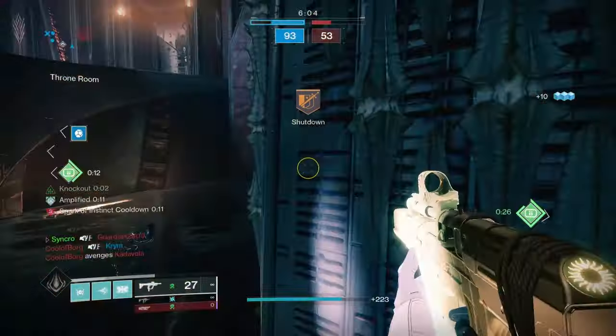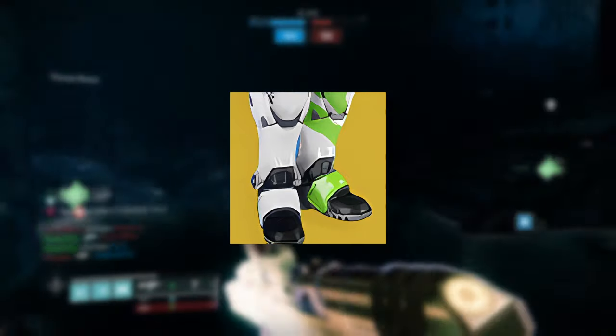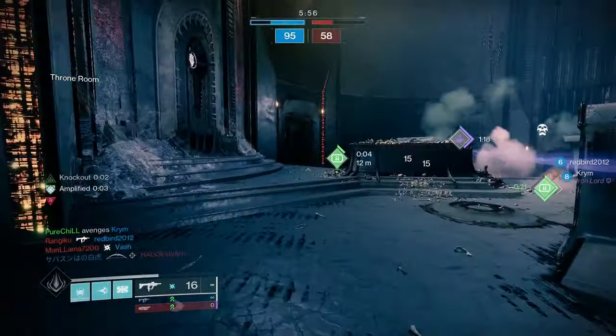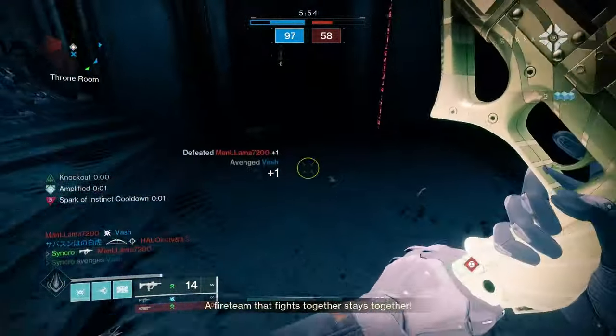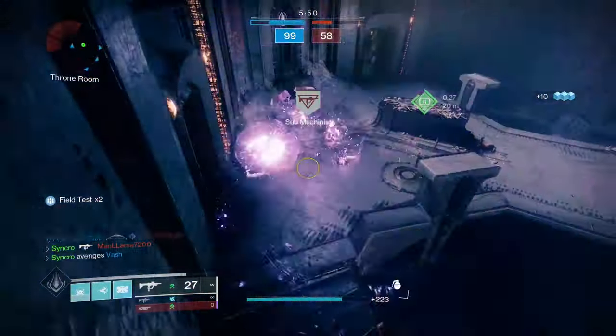Let's talk exotics. First, you can't ever go wrong with Dune Marches. Dune's has been the number one meta pick for a long time because of the increased sprint speed, slide distance, and the lightning chains that proc off melee hits. Paired with Knockout, a shotgun, and some aggressive play, Dune's has the ability to cut through whole teams.